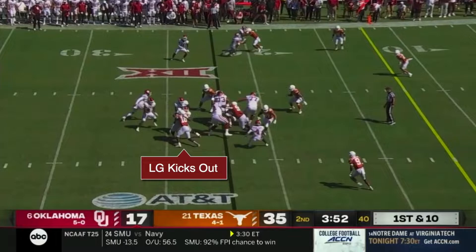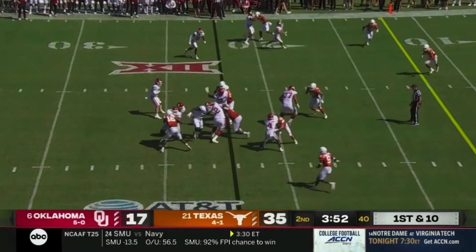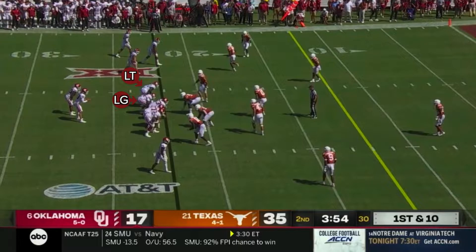When he pulls, it's his job to kick out the end man on the line of scrimmage, creating the right edge of the hole. The second puller, who's going to be the left tackle in this case, is then called the wrapper, because when he pulls, he's going to wrap around inside the block of the left guard, and it's his job to lead the running back up through the hole. So these two backside pullers are going to give you your kick out block and your lead block.